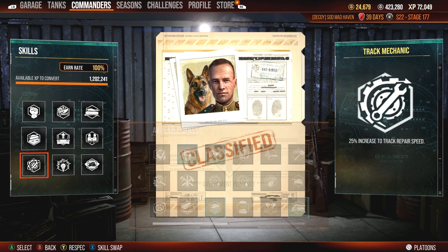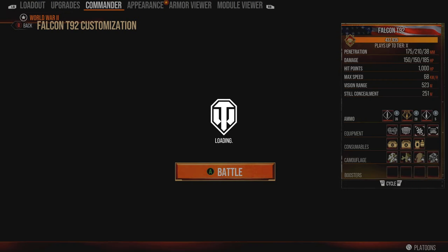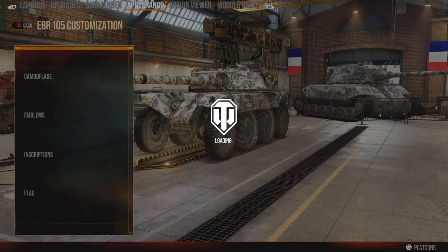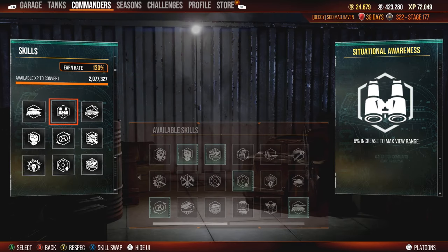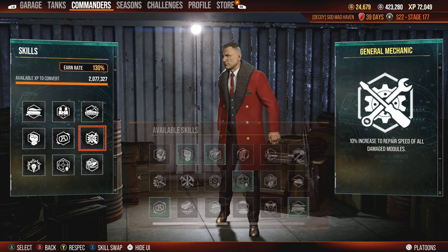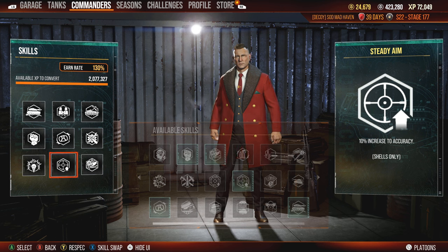I also run Situational Awareness, Track Mechanic, Sixth Sense, and Marked Target. Marked Target because you want to pull over, scout out the targets, back off, and 13 seconds later pull back over and repeat the process. I would take Marked Target on my wheeled crew but it's kind of hard to trade off because you have to sacrifice a perk for General Mechanic. If I was going to sacrifice a perk on this, I would actually drop Steady Aim and trade that out for Marked Target.